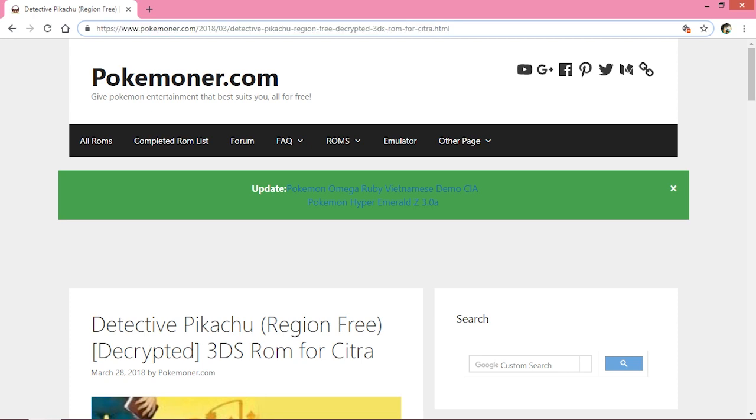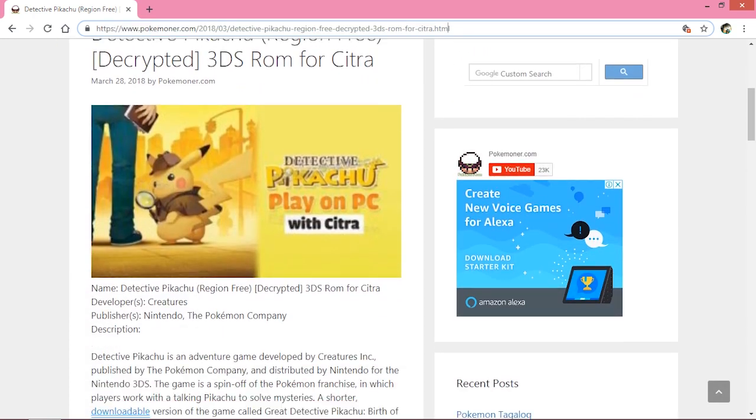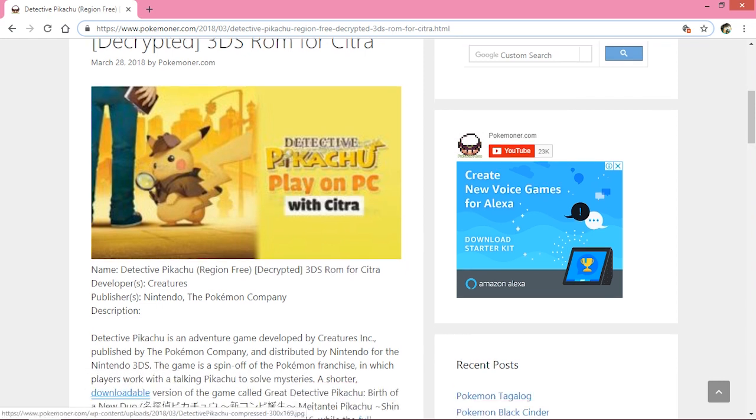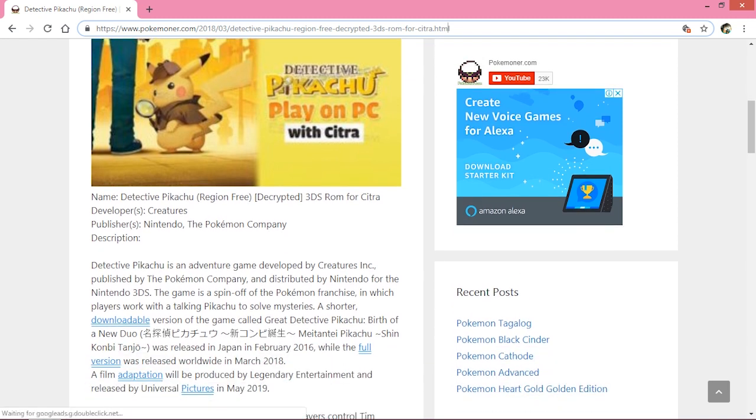You can find a lot of 3DS ROMs on this website called Pokemoner. If you scroll down you will see the Detective Pikachu screenshot. You can see the description is given: Detective Pikachu is an adventure game developed by Creatures Inc., published by The Pokemon Company.